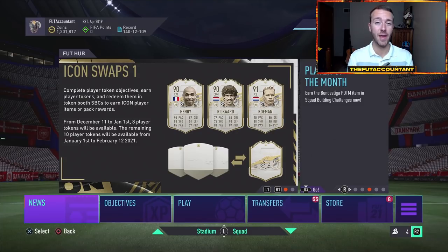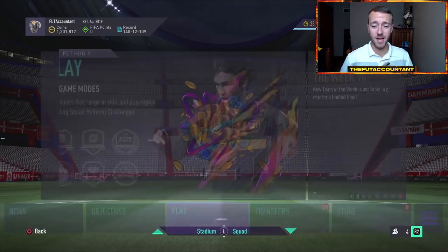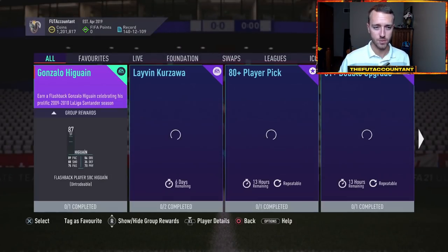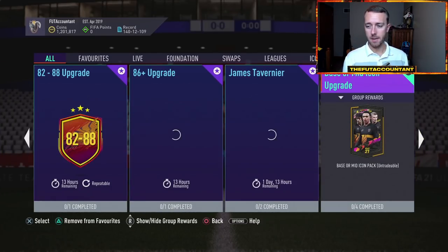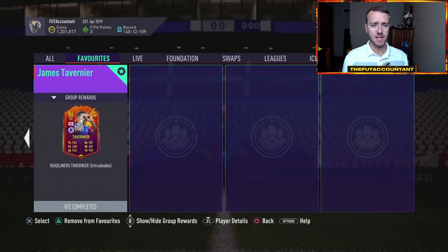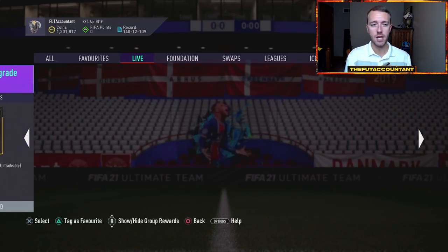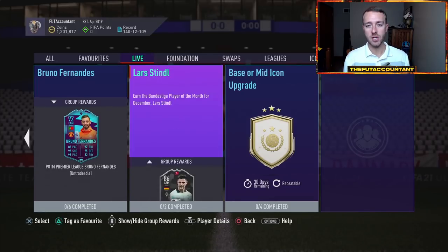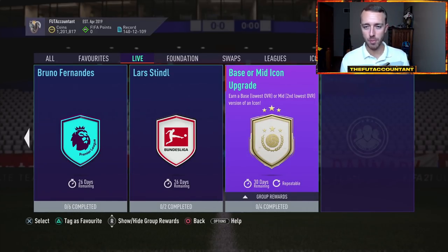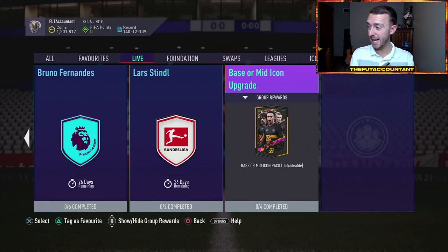I want to specifically talk about SBC fodder and League SBCs as well. We're going to be looking at the SBC fodder section of the market, which we already had some content released on yesterday on Tuesday — kind of a preface to Team of the Year with the base or mid Icon upgrade, which was released yesterday in FIFA as an SBC that's out for 30 days. This is just an SBC that EA is putting out to sit here during Team of the Year that you can craft and use your fodder in.